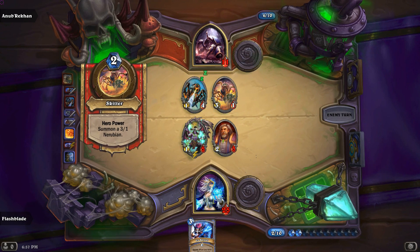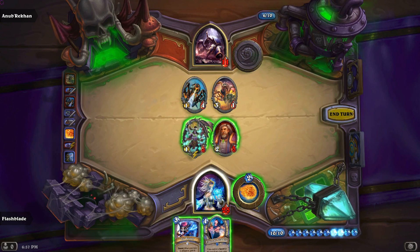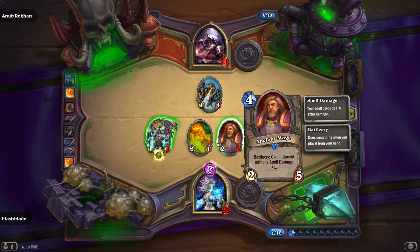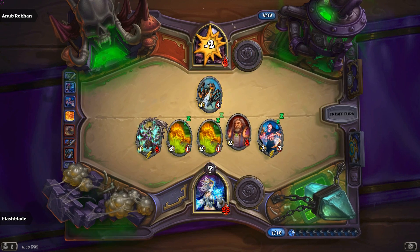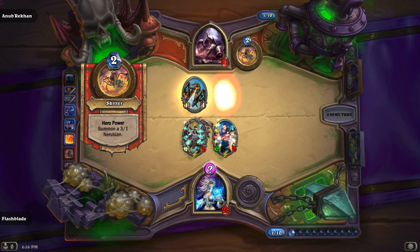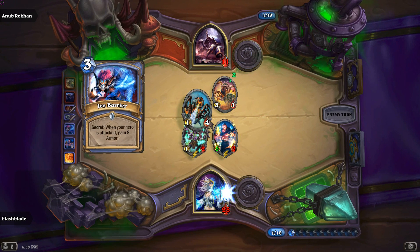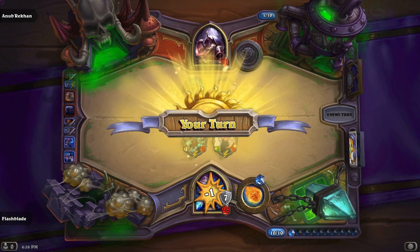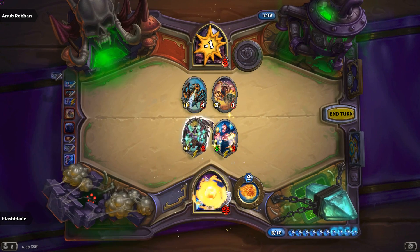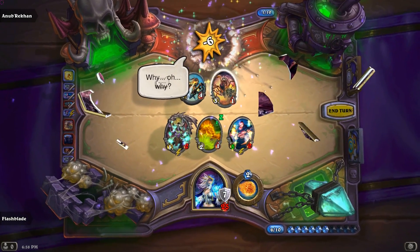An Arcane Golem — not much, but I'll put that down since it still summons a Flame of Azzinoth. Going for his face. I actually played a secret without intending to — at least he can't kill my Arcane Golem, but there goes my secret. Okay, it's done. 'Who shall be next to taste my blaze?' — it actually talks back to you! That's cool.